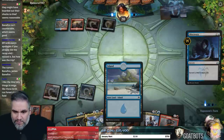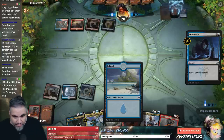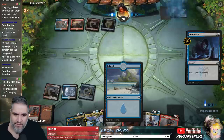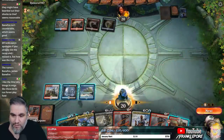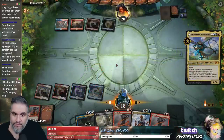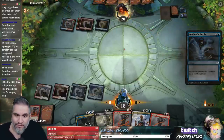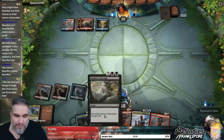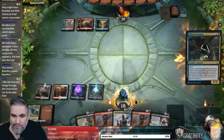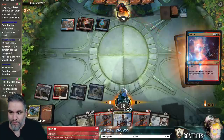Any land lets us play Nicol Bolas — well, any land except another Clifftop Retreat. Glacial Fortress, Steam Vents, Watery Grave, Dragonskull Summit, Drowned Catacomb, Sacred Foundry — all do it. Going to Disdainful Stroke this guy? Congratulations. Could have actually just played Thief there and avoided the Disdainful Stroke. If we're playing a one-for-one game, I actually feel okay about it.